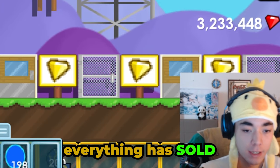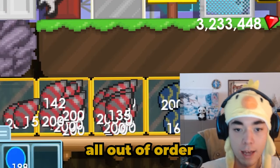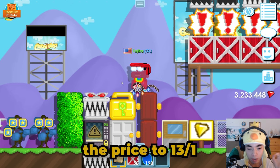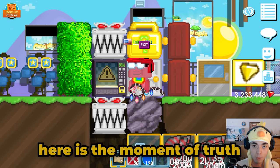Everything has sold! Look at this — all out of order, everything sold out in no more than an hour. I started at 12 per worldlock and then changed the price to 13 per worldlock. But with that being said, here's the moment of truth.